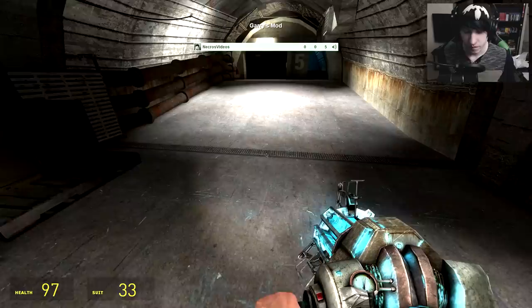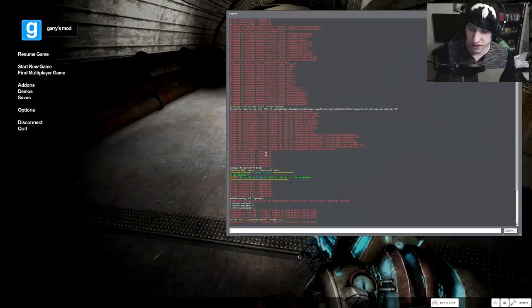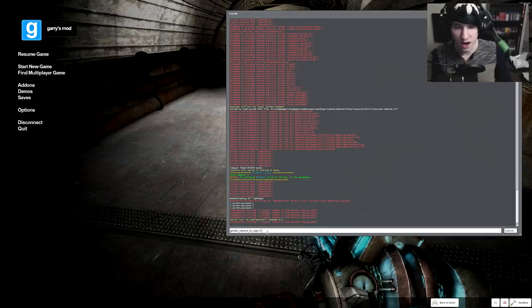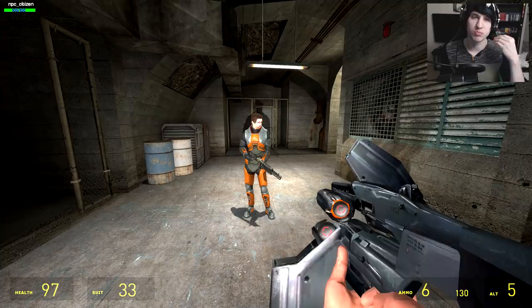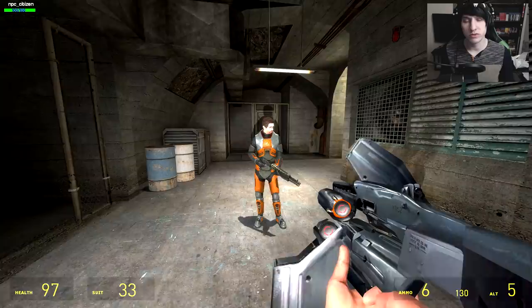Go back into the console and type gordon_neutral_to_cops. If Gordon's wearing the lab coat and doesn't have a weapon equipped, he will be neutral to the Metro Cops, as he is in the beginning of Half-Life 2. I'm not going to test this because it's a lot of work to show a very basic detail, but just take my word for it — it does work. Another test: I'm going to demonstrate that Gordon will sprint towards a health station if his health is 20 or below.